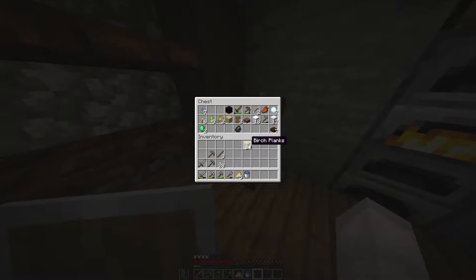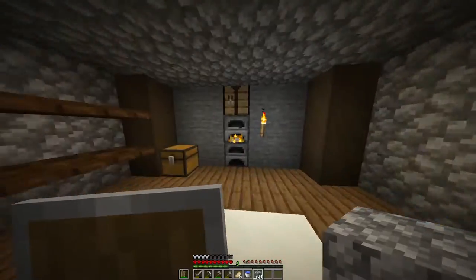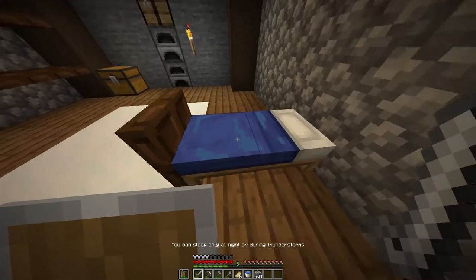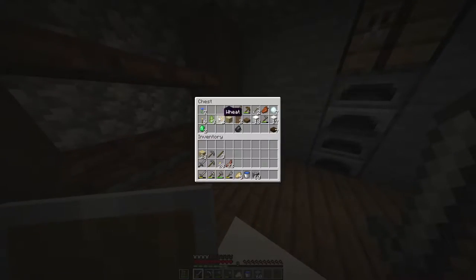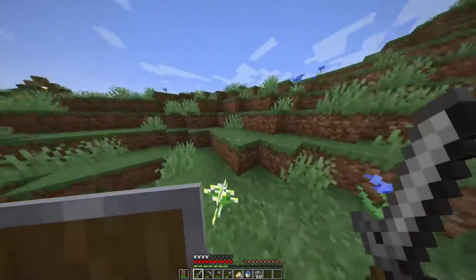I've got plenty of things now. I'll take some cobblestone so I can cover myself up if I ever need to escape — I don't want to die, this is a great world. I think we've got everything, so let's just head off to the cave right now.